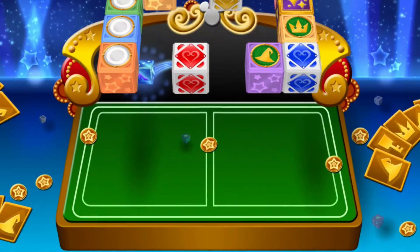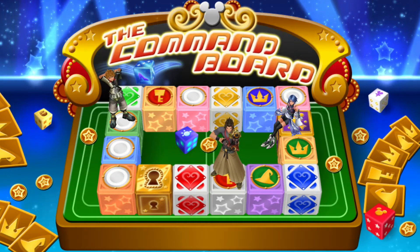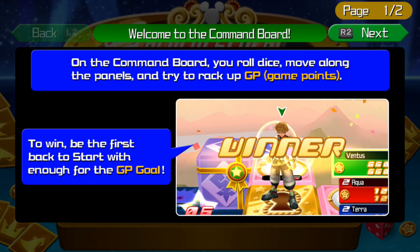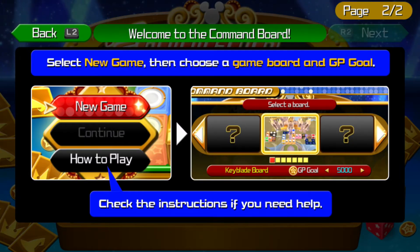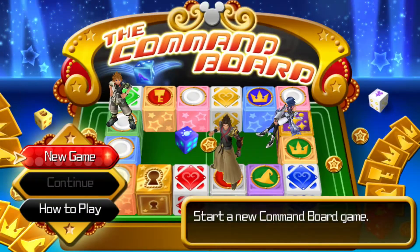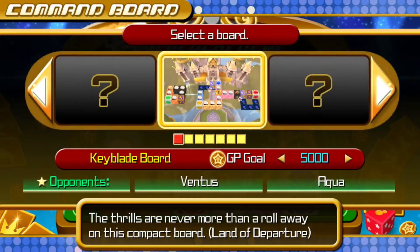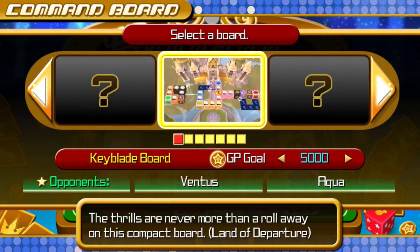Finally, here we go. Whoa, what is this? On the command board, you roll dice. Move along the panels and try to rack up game points. We're going to be the first back to start with enough game point goal. Click new game, then choose a game board and goal. Move it and roll away.